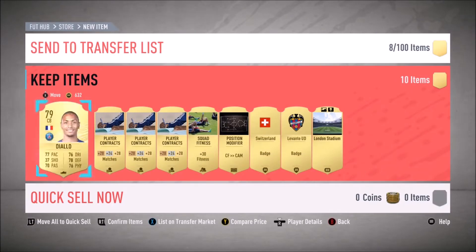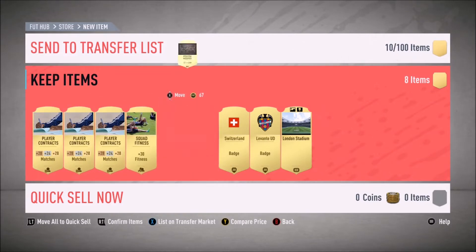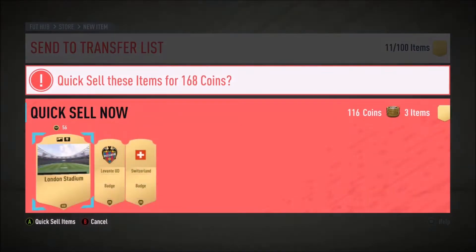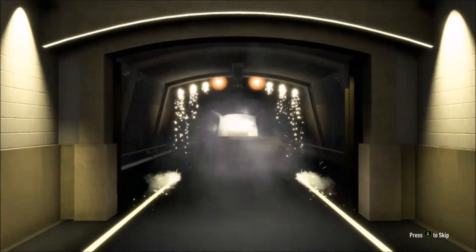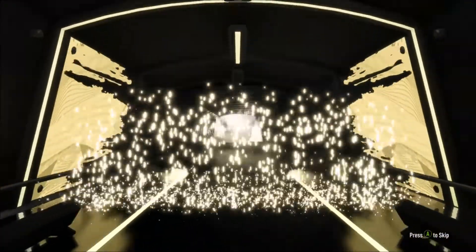Do we get anything else? No. Diallo - nope. That chemistry style might sell for something - which is not a chemistry style but a position change. Okay, rare mega pack, come on. 55k pack, come on. We got boards, we get boards!